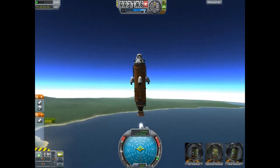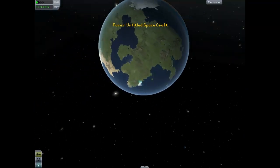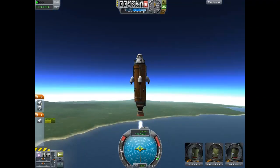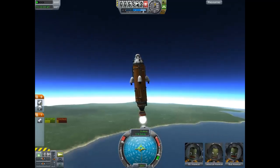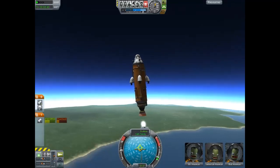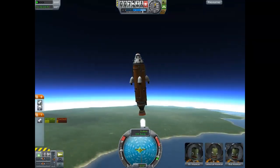Up here you see the atmosphere indicator - once we hit the black it means we're actually in space. I'm already running out of fuel quite a bit. If you throttle up too much you'll get overheating, and if it maxes out it will actually explode your engines, so be very careful about that.